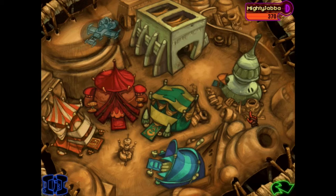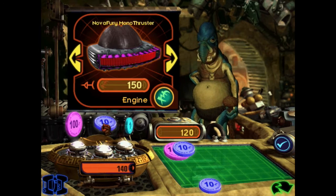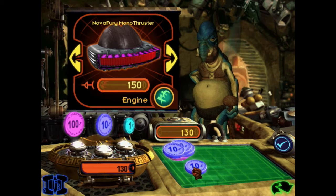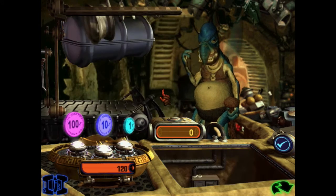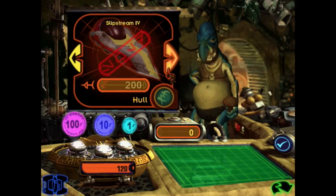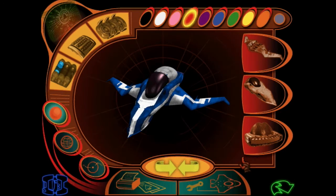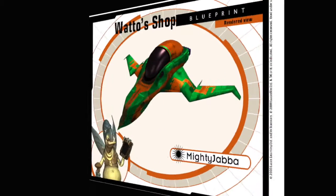After saving up enough credits, you visit Watto's shop to purchase parts for your ship. You need to count out your credits manually, giving kids experience in calculating money. Then you go to the ship hangar to install parts. In the hangar, you can also paint your ship in a custom paint scheme, and there's even an option to print a picture of your ship or a blank coloring book page. The choices of colors and patterns are fairly limited, but it's still a cool option.